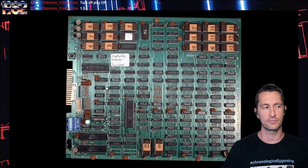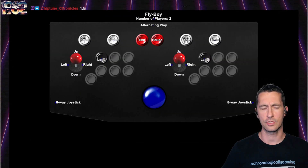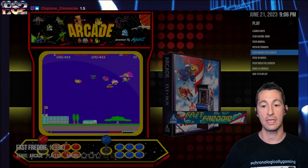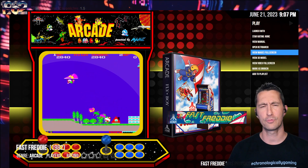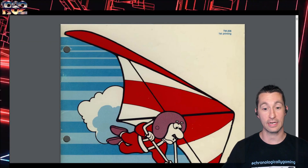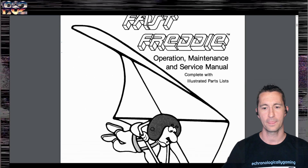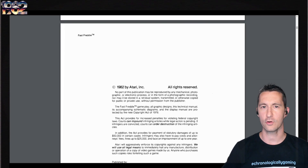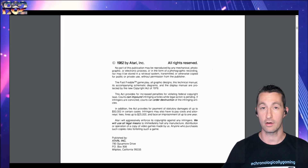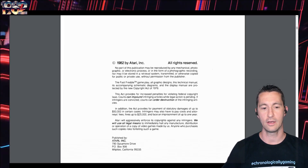There's the arcade cabinet — pretty much looks exactly like the one on the advertisement flyer. We've got the board and the control panel. The controls are an 8-way joystick and a button for land. There's the arcade marquee for Fast Freddy. This is one I have never played in the actual arcades. It is slightly part of the golden age of arcade games, because it is still Atari before the crash. Let's take a look at the manual. Since it's Atari, it's got to have a really nice manual.